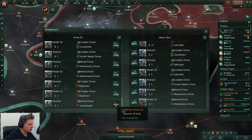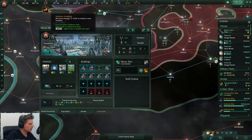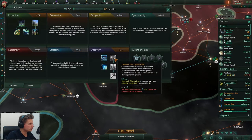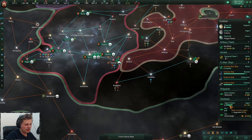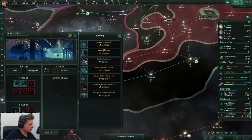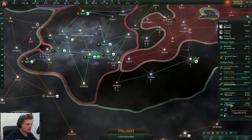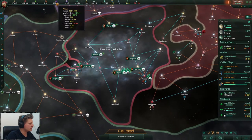Let's resettle you over there. Let's make sure that we get naval logistics in there. He's almost done - I think we should have enough.